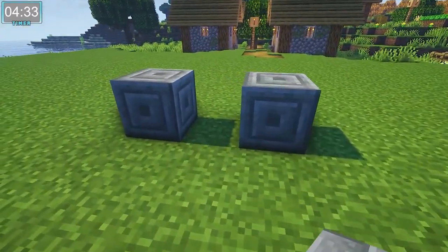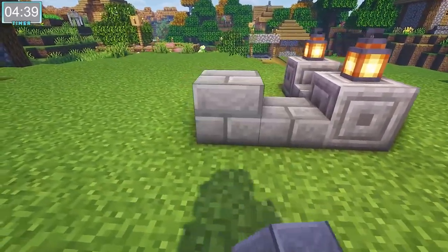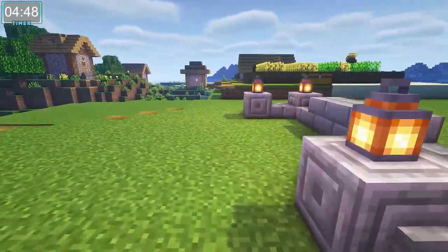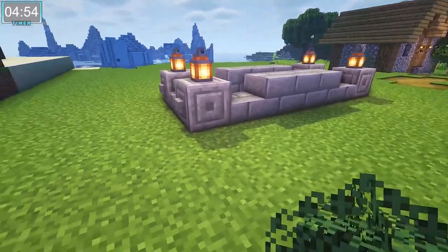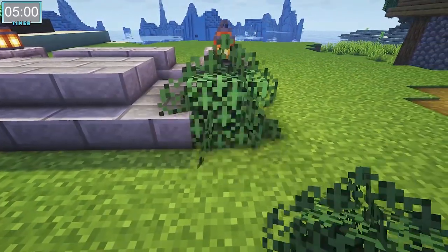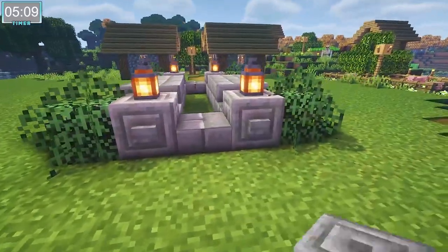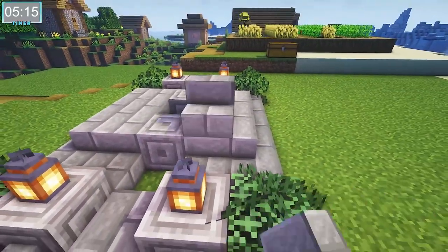For this third fountain, we're going back to the stone material. We're going to be using chiseled stone bricks, buttons, stairs, planks, slabs — you name it, we got it. We have another easy base here. It's just a long rectangle, and on either side you're going to have a chiseled stone brick with buttons on it and a lantern on top. Then in the middle you're going to have a slab, three stone bricks, and then another slab. These two chiseled bricks are the last part of our initial base. From here, we're going to build straight on up.